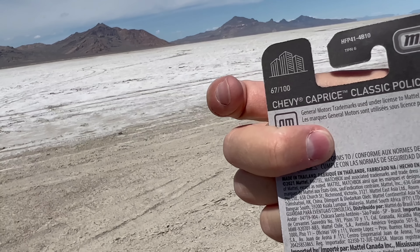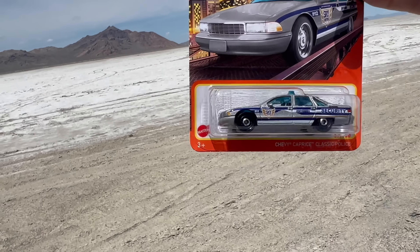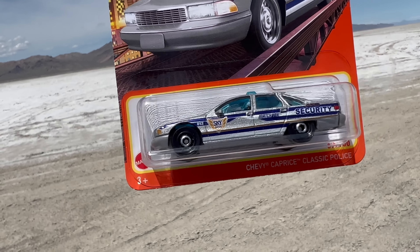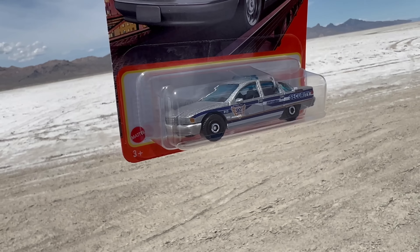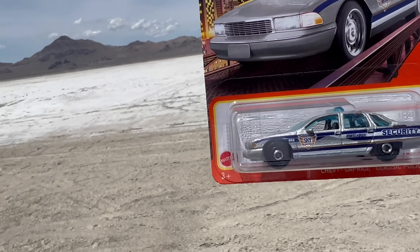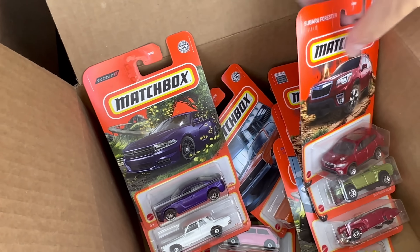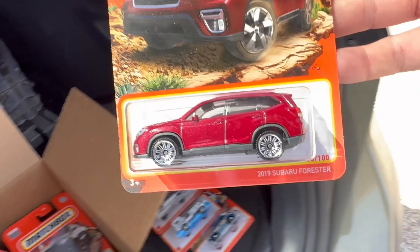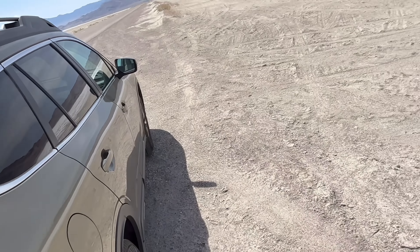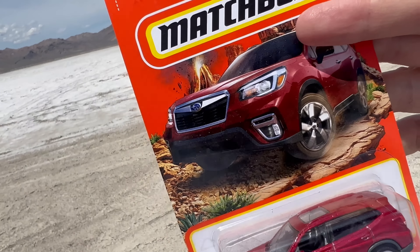Chevy Caprice Classic Police — this is kind of cool. This is a Sky Busters theme. You can see sometimes they'll put the logo on there if they can, and they put the theme on the back. Sky Busters Security, so it would be like an airport police car in silver. This is a nice casting. I prefer NYPD and things like that, but I think this is kind of cool — the tie-in with Sky Busters.